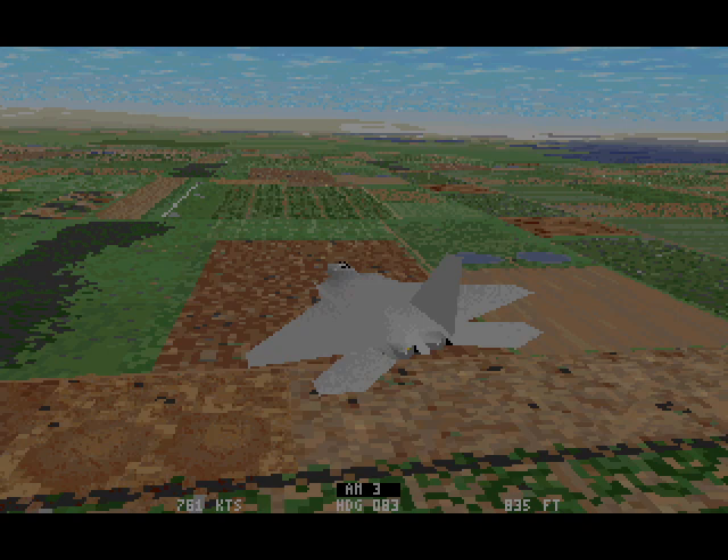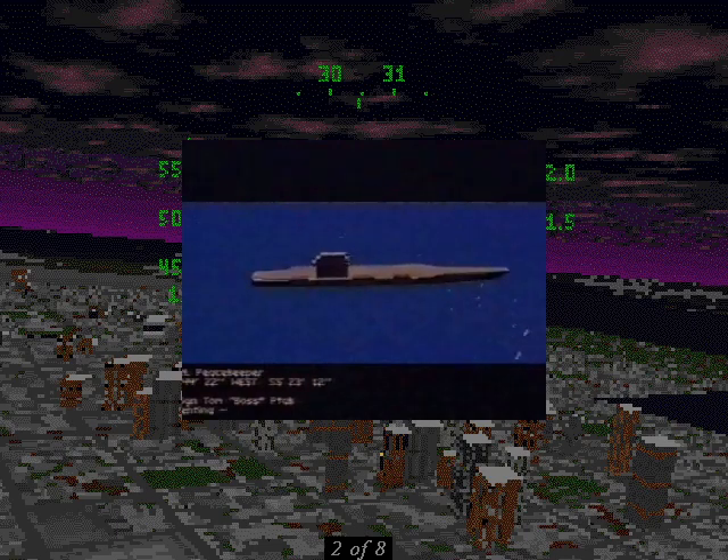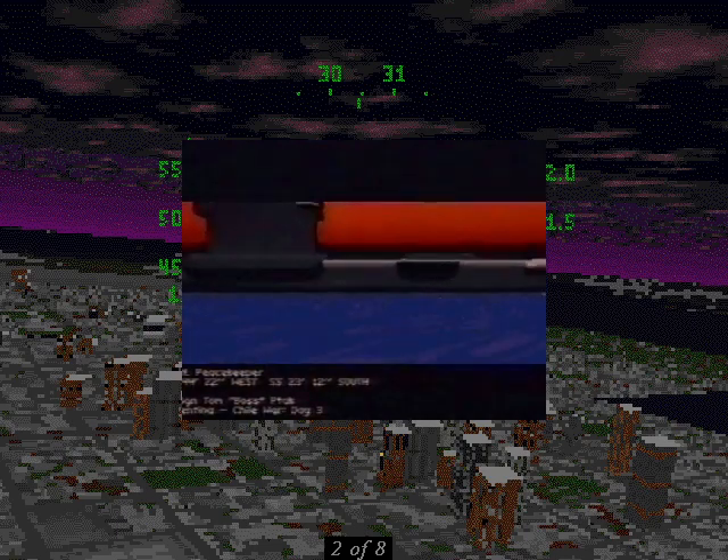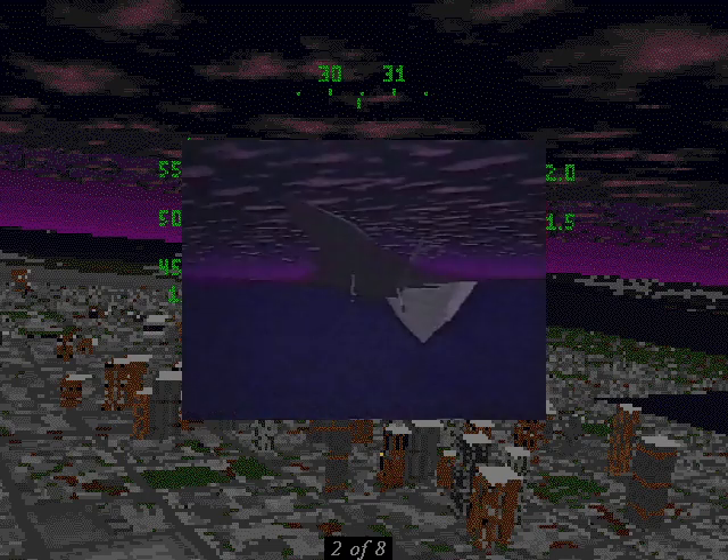It includes all the best features found in other high-end fighter sims, without having the large learning curve usually associated with most games of this type. The player is a UN pilot stationed aboard the UNS Peacekeeper — an ironic name for a warship, until you realize that the slogan for Jet Fighter 3 is 'Global Peace Through Deadly Firepower.'